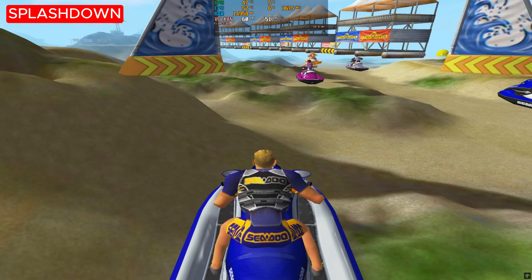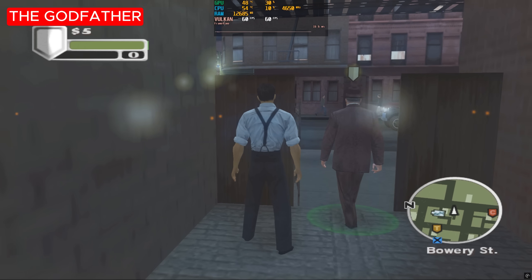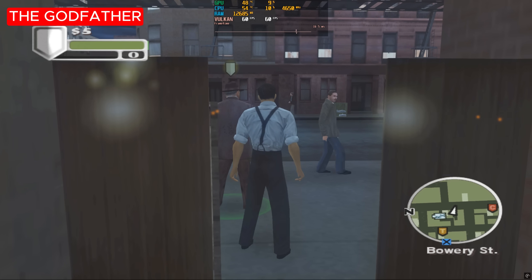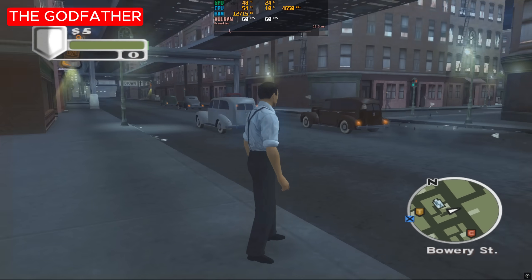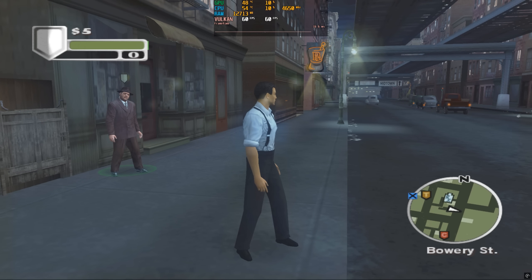Splashdown has the same problem as last time I played, with water not rendering in hardware mode or software mode. I also couldn't get races to start for some reason — that's life, I suppose. The Godfather can be played on many different platforms, so the fact that lights are visible through walls is not a train smash. Still, it would be nice if the developers could fix the issue.